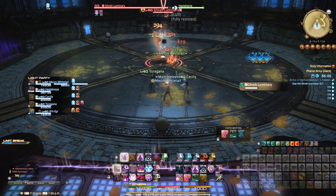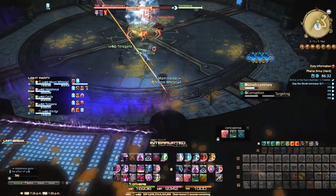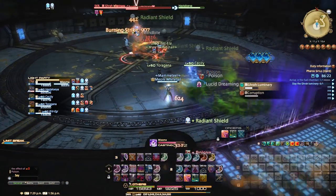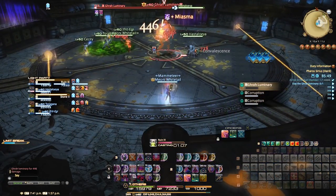The first boss, Grah Luminary — we can simply place the tethers onto unattackable monsters around the room and avoid AoEs to handle the majority of any mechanic this boss has. Nothing is especially required by your AI, so this is generally a piece of cake.